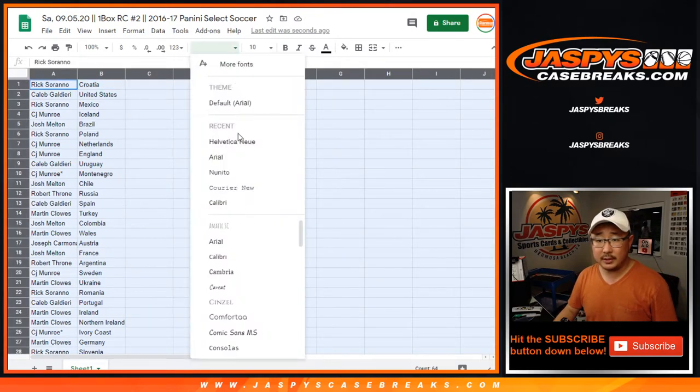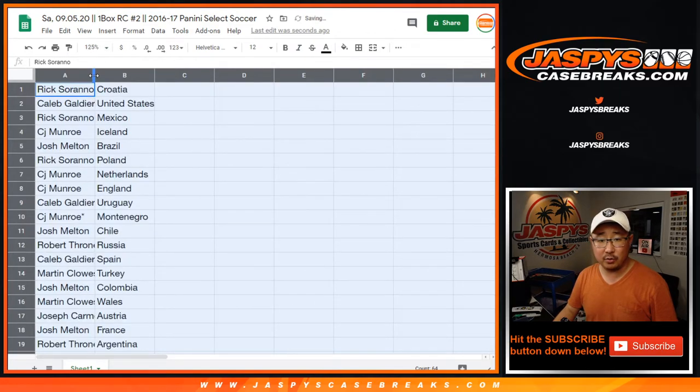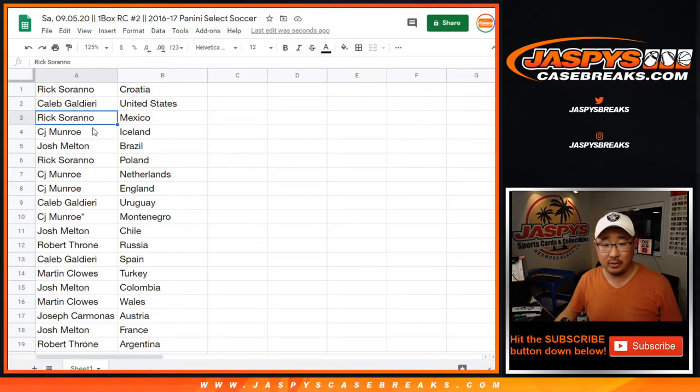Let's show you what you got here. Rick Serrano, you have Croatia. Caleb with the United States — we'll send you the pull six too, obviously. Rick Serrano with Mexico. CJ Monroe, Iceland. Josh, Brazil. Rick with Poland.